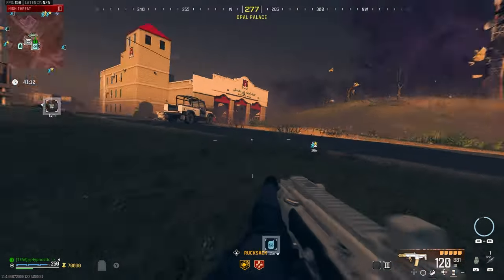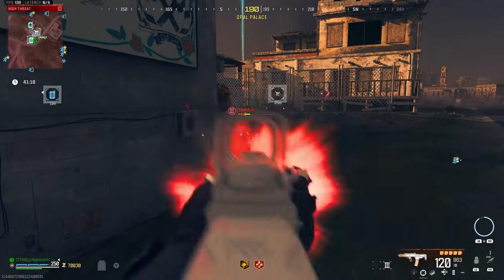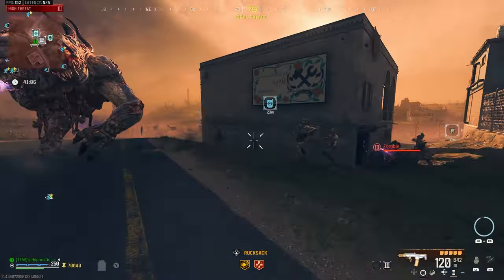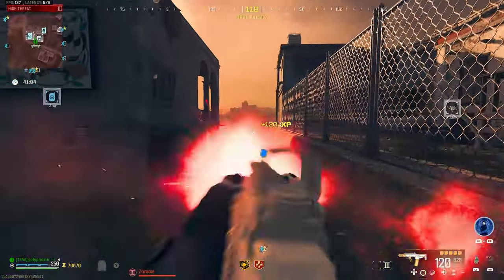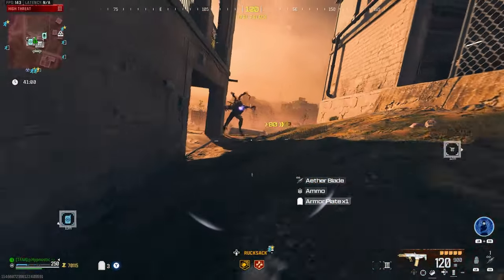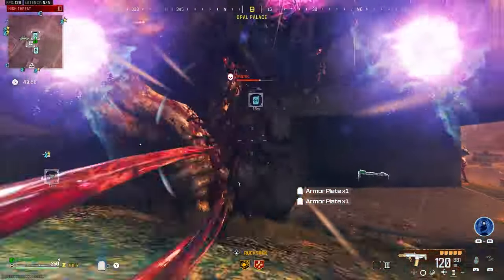Alright boys, we made it to the Tier 3 zone. We got this Razorback pack-a-punched 3. Got this little mega abomination right here, so let's actually quickly test this thing out. Great against Tier 3 zombies, I will say that — you just absolutely melt them. Got this mimic right there.